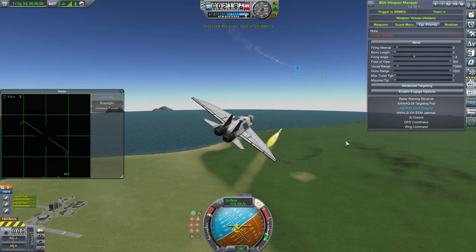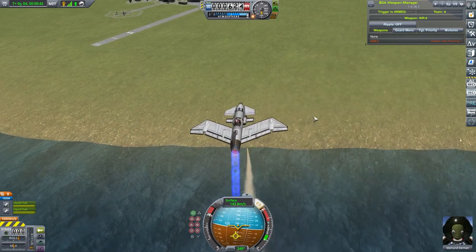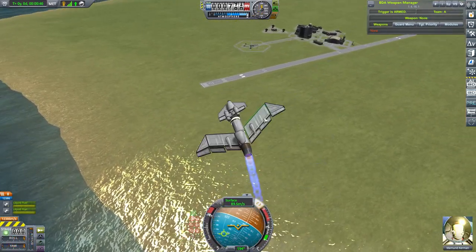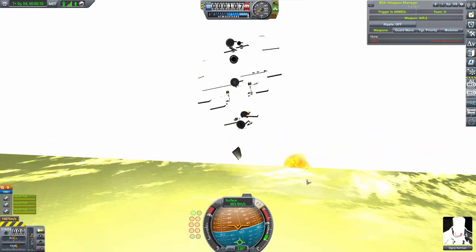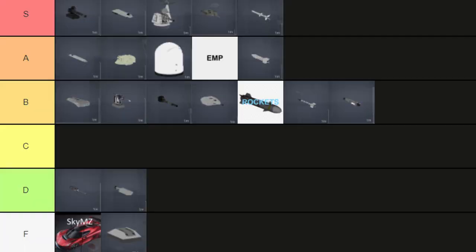The AIR-2 Genie rocket — a heat-seeking air-to-air missile. But it also packs a nuclear warhead, which in its shockwave does EMP damage at closer ranges. Not very effective for air combat, seeing as it disables you and your target. And also, close-range nuclear warhead. But you can blow up the Kerbal Space Center. A tier.